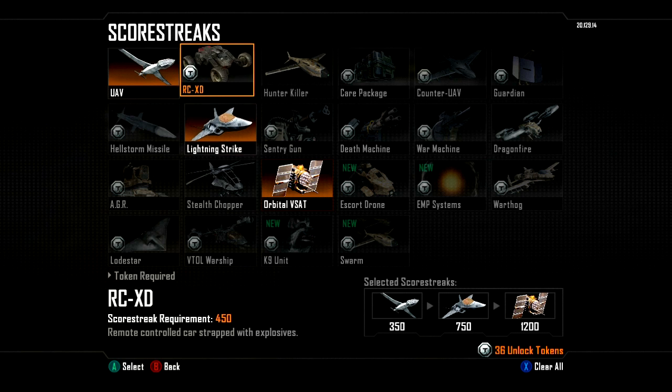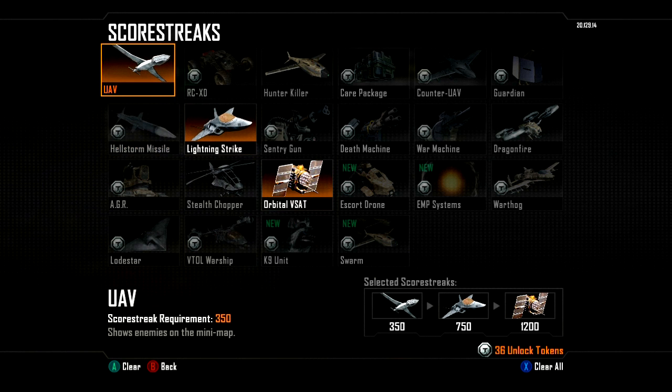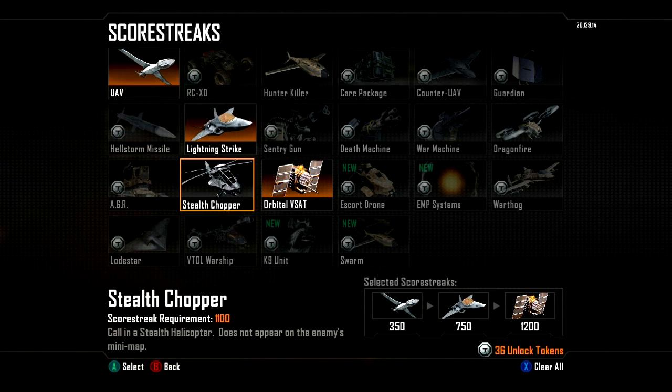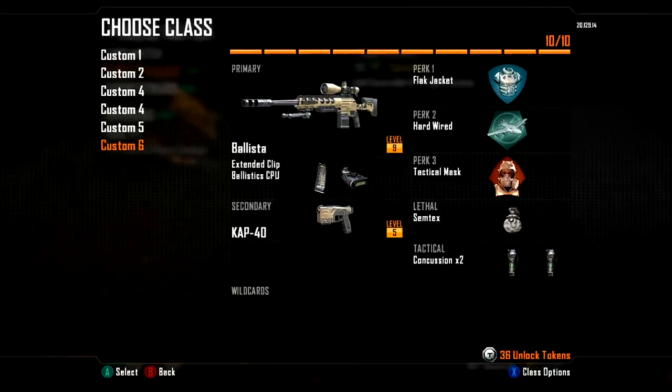I've got UAV which is a boss. Basically you have to get scores instead of kills. I'm a really objective player especially in domination, so I'm diving on all the flags, killing people on flags, trying to help the team. You can get these really quick if you're a team player. I've got Lightning Strike, which is a dirty airstrike on three locations. And then there's the Orbital VSAT, which is basically a Blackbird — that's quite hard to get at 1,200 points, but it helps the whole team.